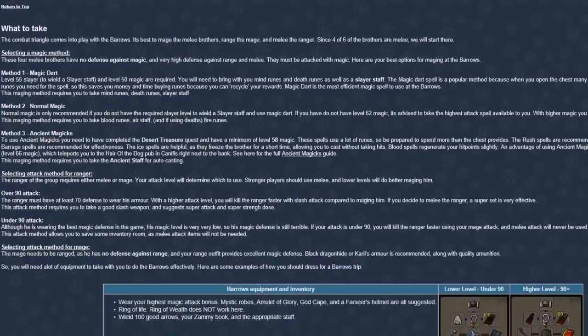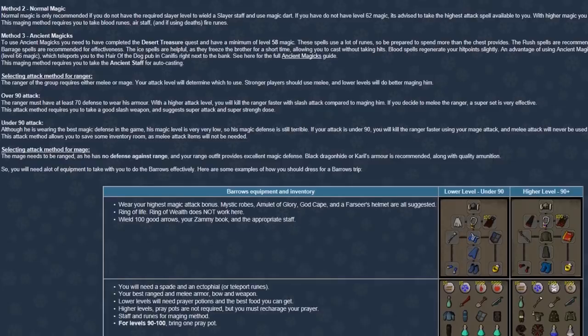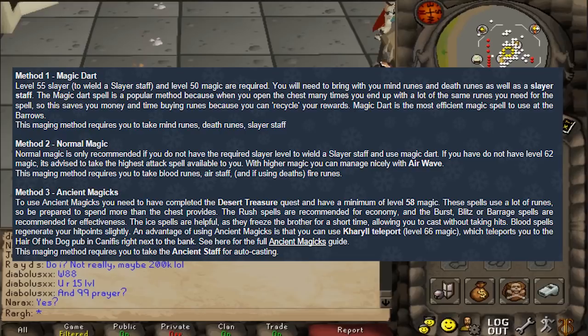Just looking through it, I see so many mistakes, but let's jump right into it — it's going to be so fun. The guide says there are three ways to kill the Barrows brothers: Method 1, Magic Dart; Method 2, Normal Magic; and Method 3, Ancient Magics. It says that if I have 55 Slayer and 50 Magic, I should use the Magic Dart method. Ancient Magics is probably the most efficient, but it was much more commonplace to use Magic Dart, so that's what I'm going to go with.